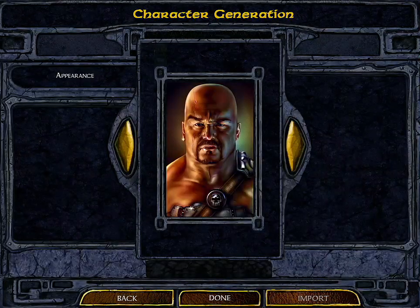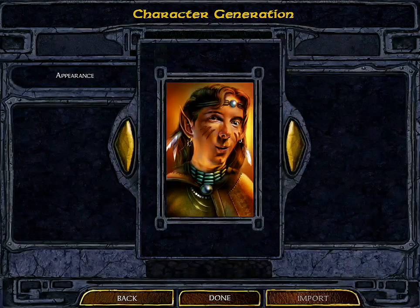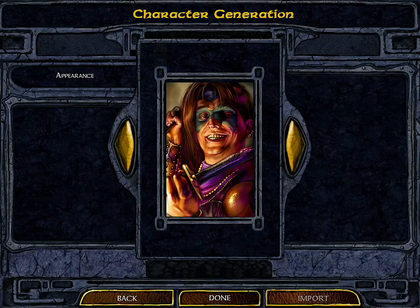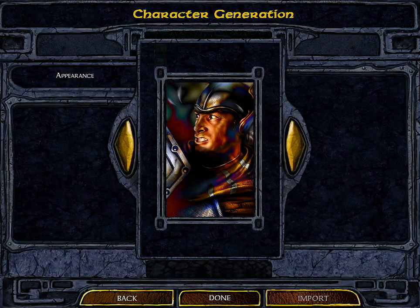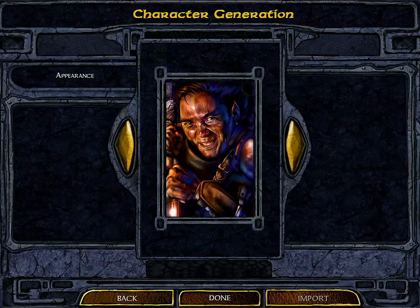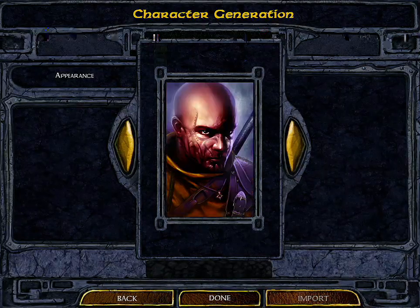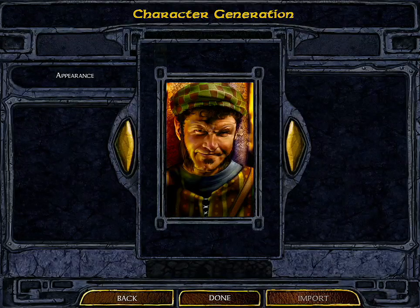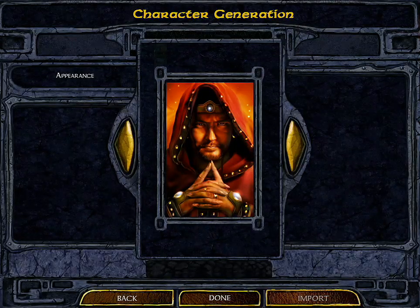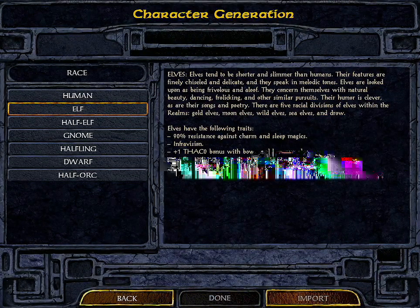We'll create a custom character. We start by selecting a gender — I'm going to be male, hit done. You can pick a character portrait; there's not very many, I think around a dozen or so. The import button down here is disabled — it worked in the PC version back in the 90s, you used to be able to import custom artwork as a portrait. I think I read that's coming in an update.